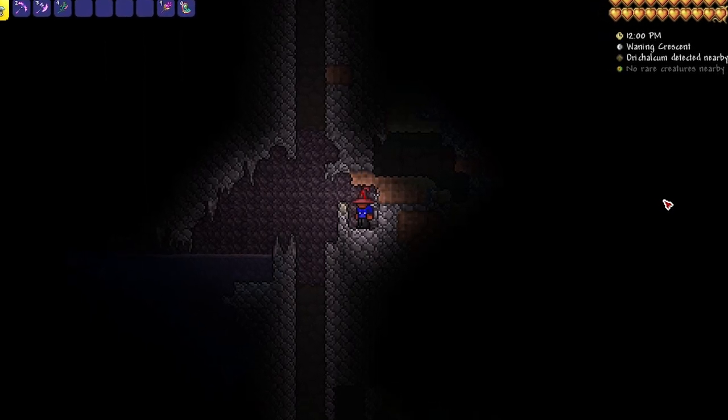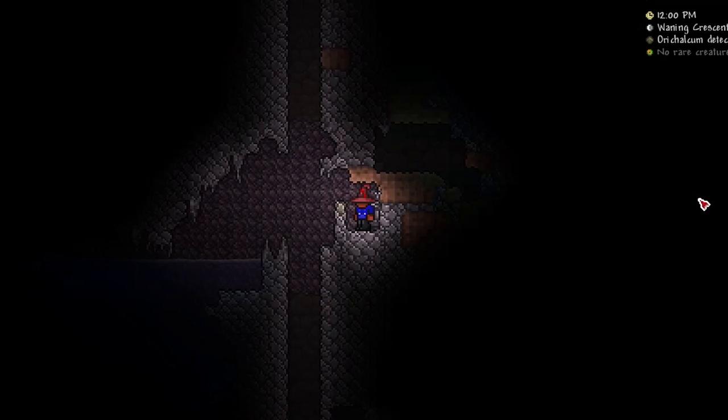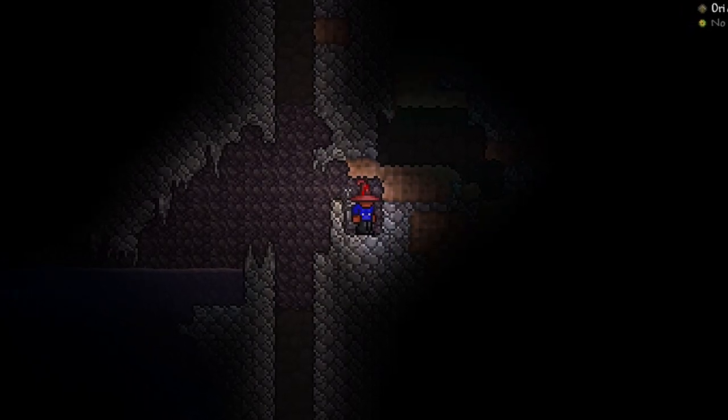Hello, what is up, chef chef here again back with another video. You may be wondering why I'm in this random little cave. Today I'm going to be showing you all of the Terraria light pets. When it's pitch black like this — whenever you're in pitch black and you can't see but you want to do some mining — that is where a light pet comes in handy.